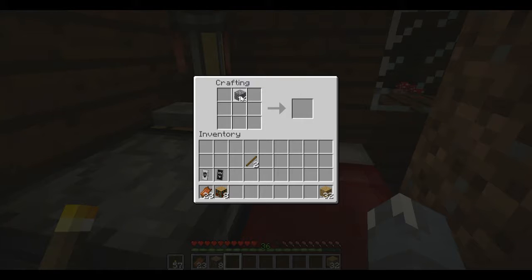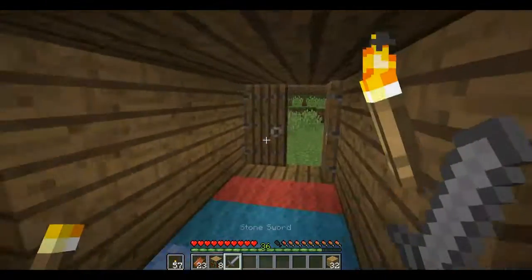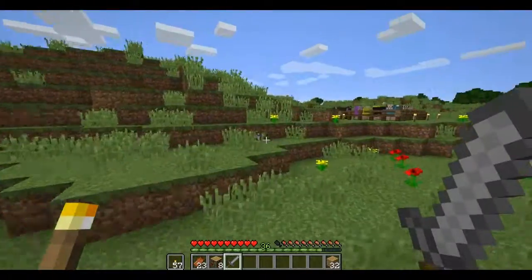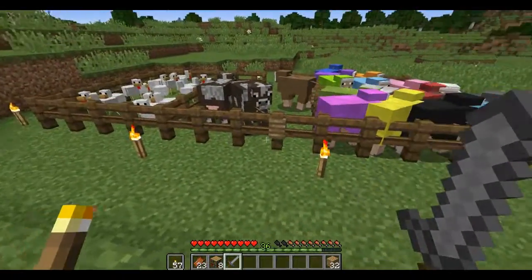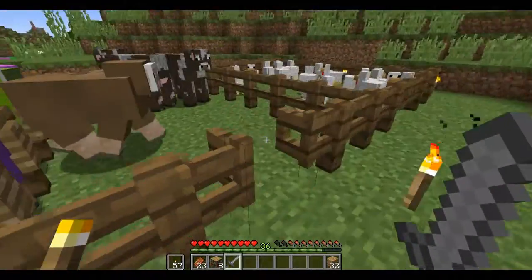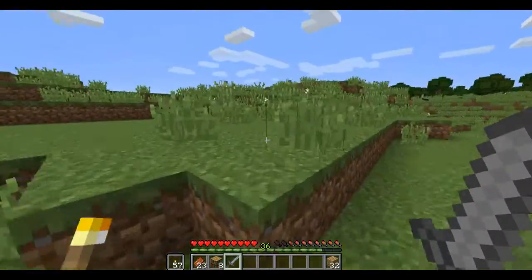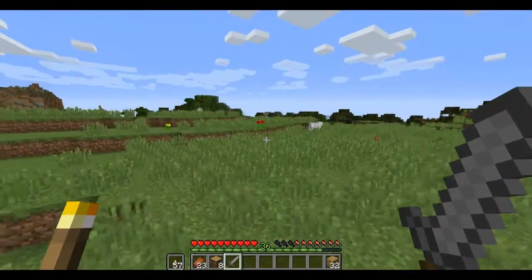I tried making a stone sword just to slay some cows. The quality of my voice isn't great because I was almost dead. As you can see, I've closed that gate over there just to prevent the cows from escaping.